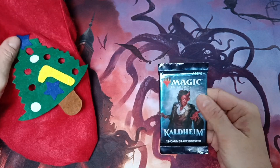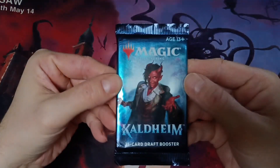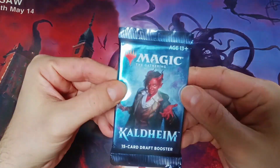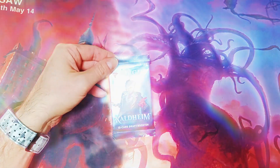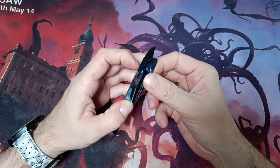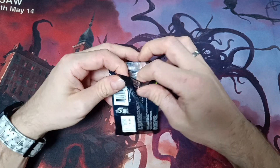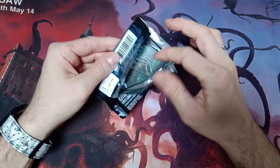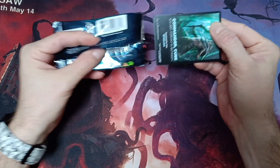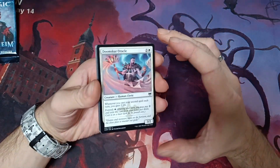Oh, it's a Kaldheim draft booster! Let's crack it. It was released in 2021 and it's based on Nordic mythology — so the Vikings. The most expensive card is Vorinclex, the Praetor. So without further ado, let's start.